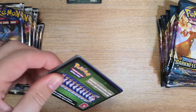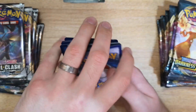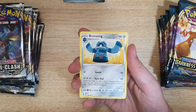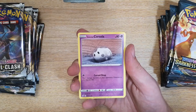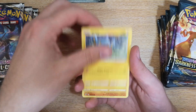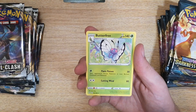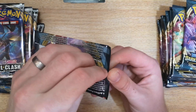Pack 2 Rebel Clash — three, four to the front: Bronzong, Milotic, Shuckle, Galarian Corsola, Litwick, Shinx, Roly-Coly, Applin, Pelipper reverse, and a Butterfree as our regular rare.